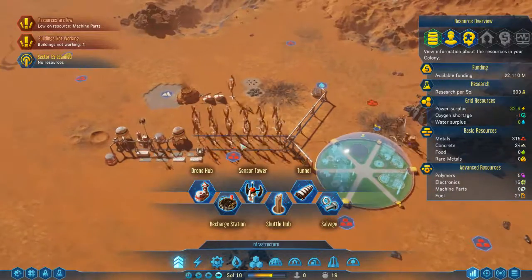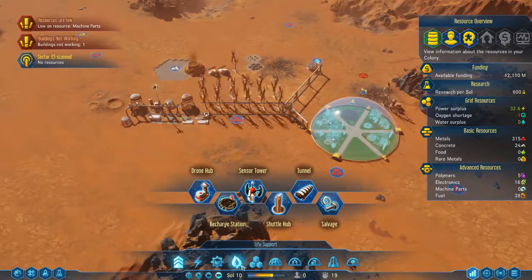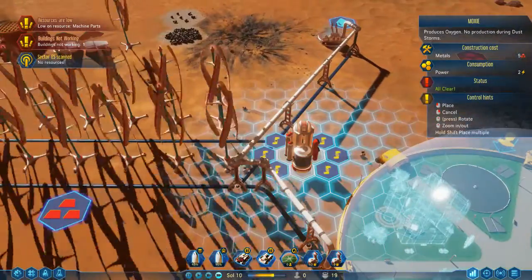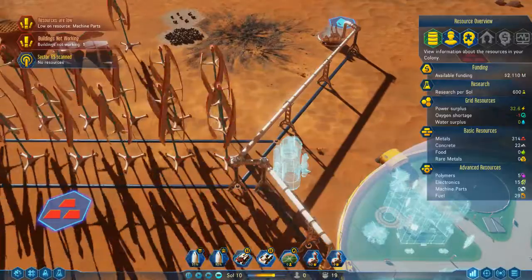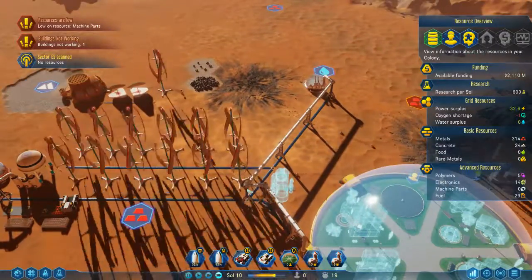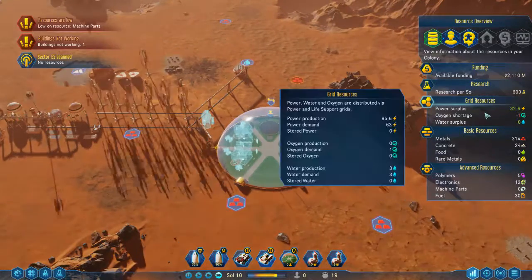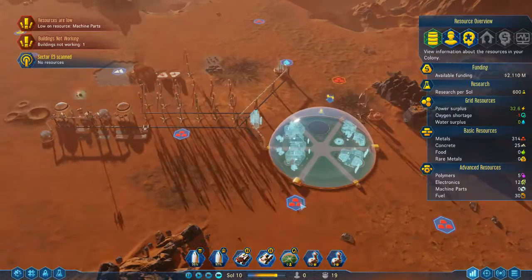I'm going to need a Moxie to generate oxygen. So if you can go just there, you'll have access to power and that will start generating oxygen for the dome.